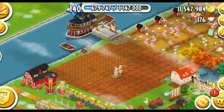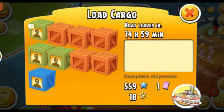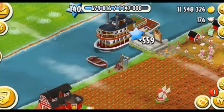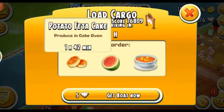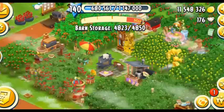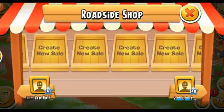My boat is done, so thanks to Shoko — and I got a purple launcher, cool! Let's see what my next boat is: otter. That's watermelons, potatoes, and cakes. Let's put some cakes in there. I got them all!